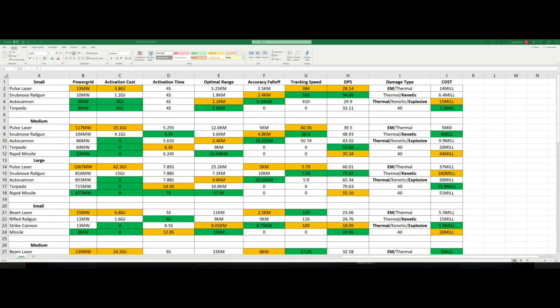Moving up to medium weapons — still pulse laser, snub-nosed, and others in the same categories. In the mediums, pulse lasers still come in with a higher power grid cost and higher activation cost than anything else. The snub-nosed railgun is the only other weapon with an activation cost, at only 4.1 gigajoules. With the 15 gigajoule activation cost for medium pulse lasers, even if we halve that to 7.6, that's still nearly double the snub-nosed railgun. So your pulse lasers are still drawing more than any other weapon by far.